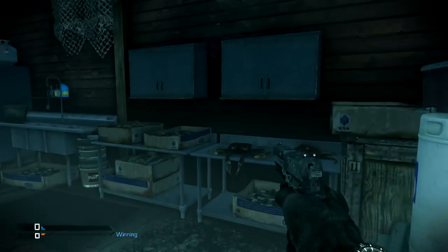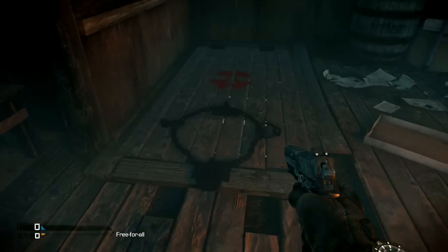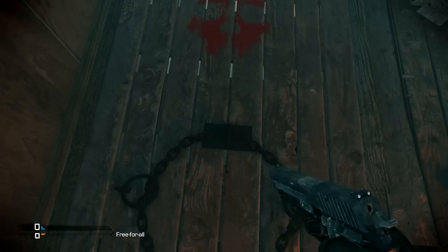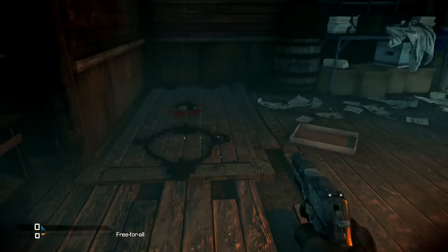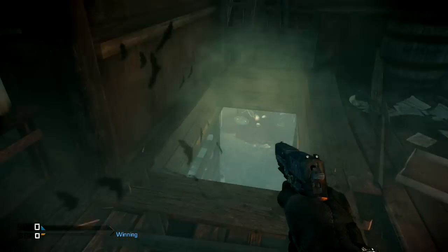A lot of this over here is just kind of random creepy junk. We have crabs, like there was a fishery here or something. But the basement door is a reference to the Evil Dead, Evil Dead 2 — the old one and the new one. You can breach this from the bottom or the top. That's where they lock up the zombie and it just kind of hangs out down there and taunts people. Bats come through.